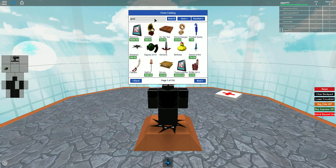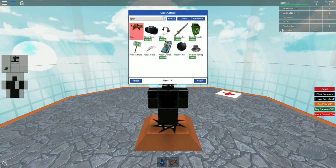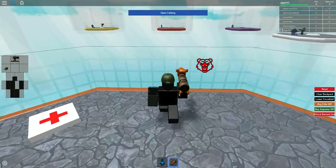All you have to do is type in gear under the gear tab — there it is — pick it up, use it at your will.